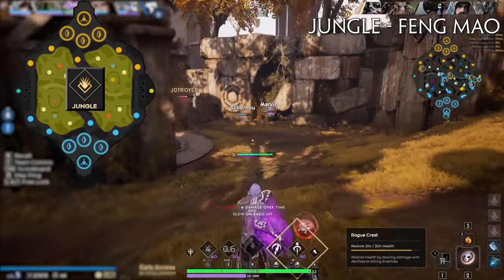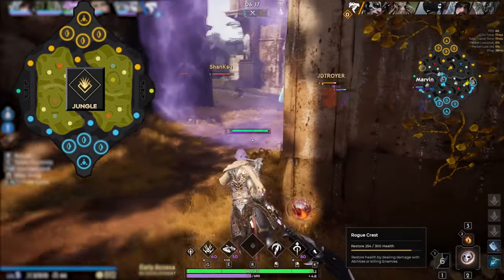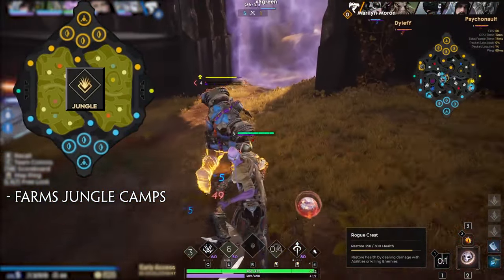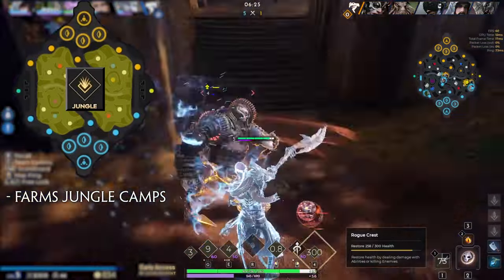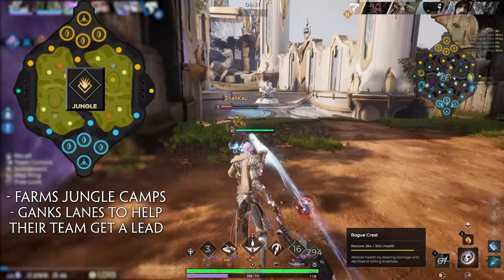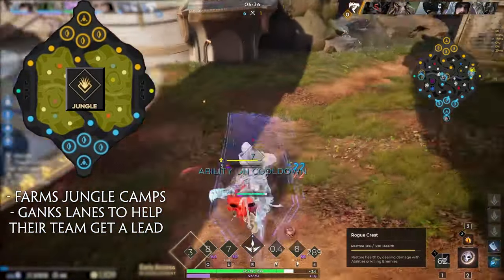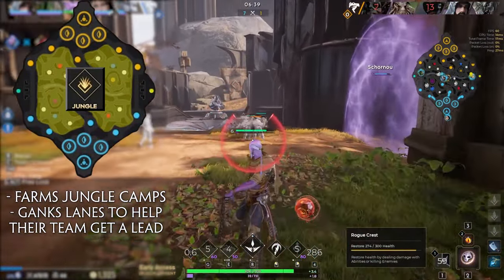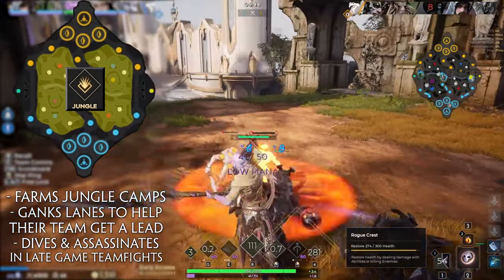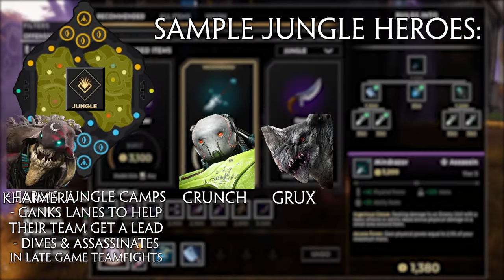The final player of the five is the jungler, who roams the jungle area between the lanes, gaining XP and gold from monsters located there instead of lane minions. The jungler will balance farming these camps with ganking their lanes to secure kills and pressure for teammates to gain an advantage. Gank too much and you fall behind in XP and gold. Farm too much and you leave your allies to fester as the enemy jungle attacks them. To be a good jungler you must find a balance between these two core pillars. Some successful junglers to try are Crunch, Grux, Chimera, and Kalari.